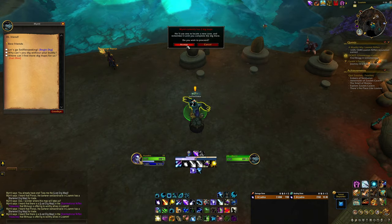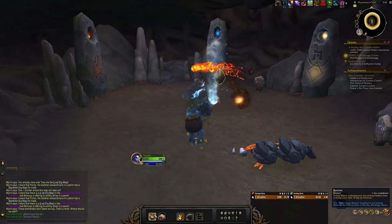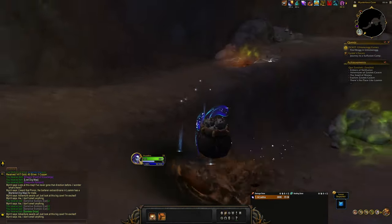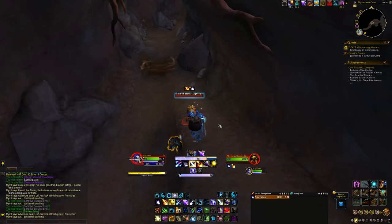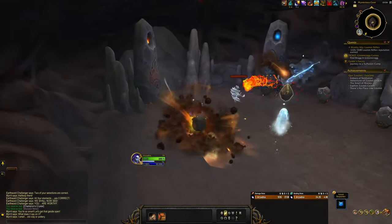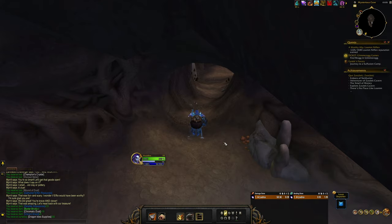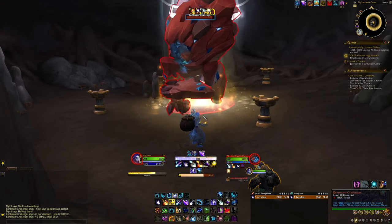Once inside a Sniffen Seeking scenario, you will be accompanied by Myrit, who you can pick up to gain a set of abilities. Burrow causes yourself and Myrit to dive underground, allowing you to move past enemies undetected and avoid various AoE effects such as poison clouds. While burrowed, you can choose to emerge to come back up to the surface, or dig to uproot a buried treasure if you are beneath one. While above ground, Myrit can sniff out treasures — if there is one nearby, a small cloud will guide you to its location; if there are no treasures around, Myrit will say he can't smell anything. You can also put Myrit down, command him to follow you, and leave the scenario. Be mindful that while you are holding Myrit, you are unable to use your normal combat abilities, so if you need to fight things you'll have to put Myrit down.